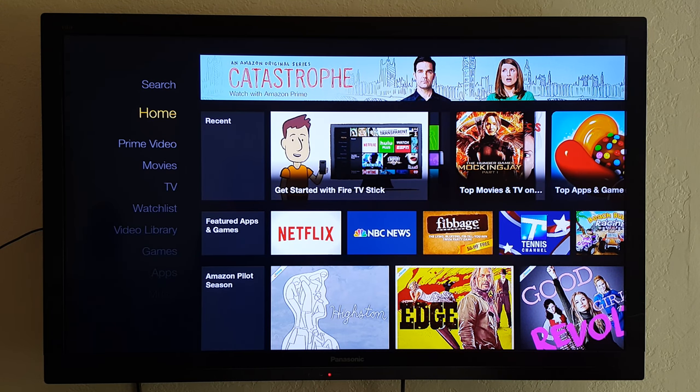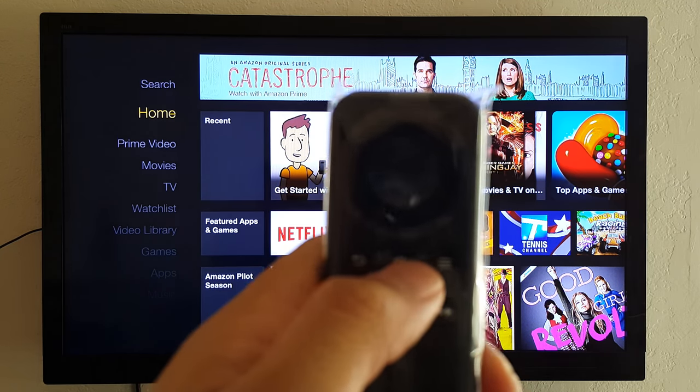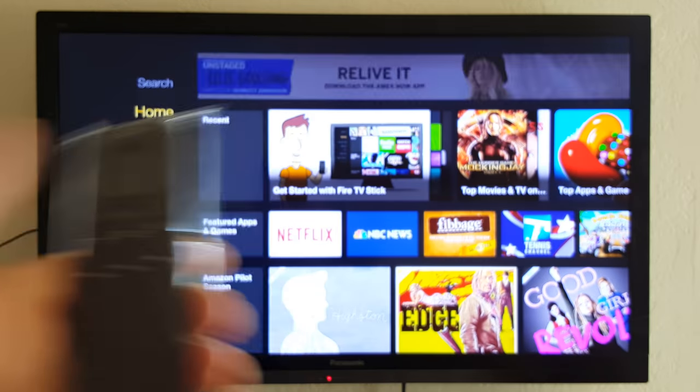Hey guys, what's up. I'm gonna show you real quick this program with the live TV guide and HD sports. This is how all the sticks will come set up. Your Wi-Fi gets you to the home page — press home once, then push the home button two times and it'll open up the program for you.